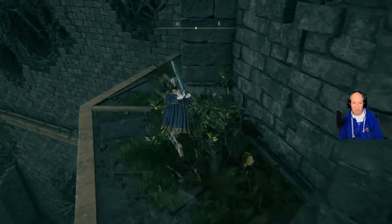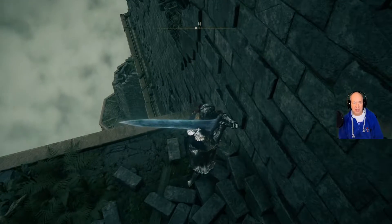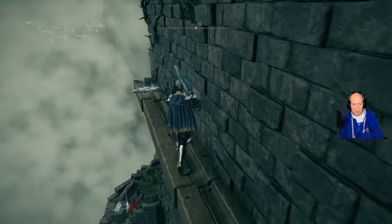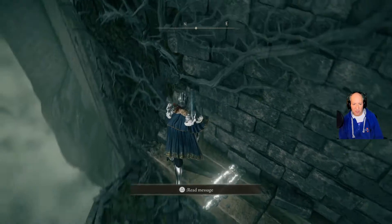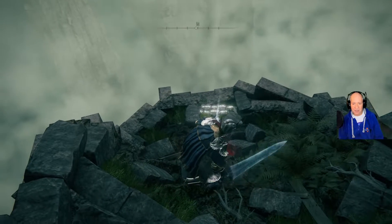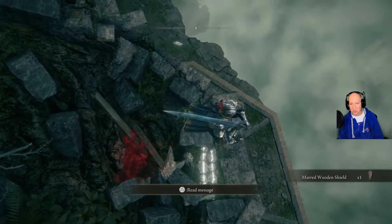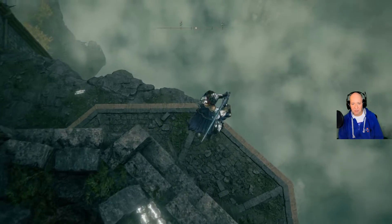I don't know how people figured this out, but you can see there's an item right there. What you need to do is just drop along the edge here and walk along this ledge. Always turn yourself so you're kind of facing the wall — that way you won't walk off inadvertently. I left this item here just so we could show it to you to make it stand out a little bit more. Then just walk off again.